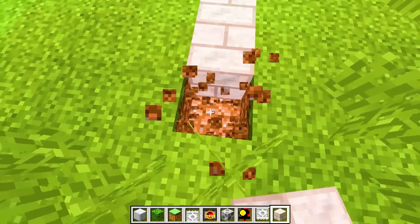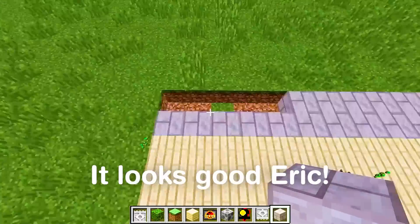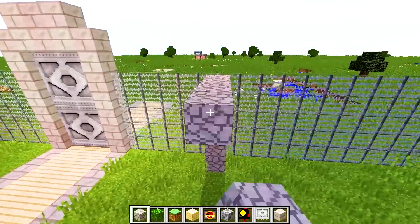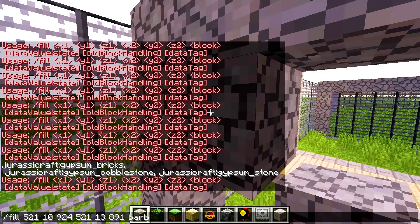All right, we can't just have an exhibit or zoo without a path, right? Let's put that in right now. Now it's time to make a little division for where we're going to be putting the dinosaurs in. Don't forget to have lots of areas, Eric.